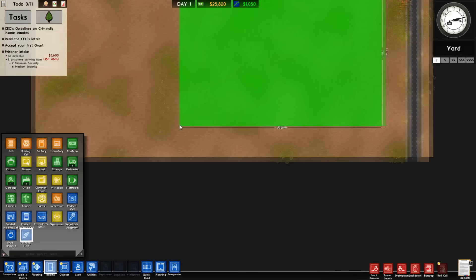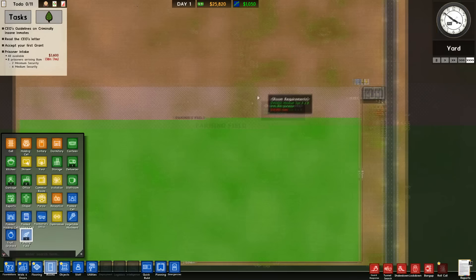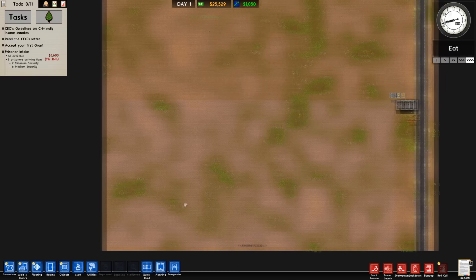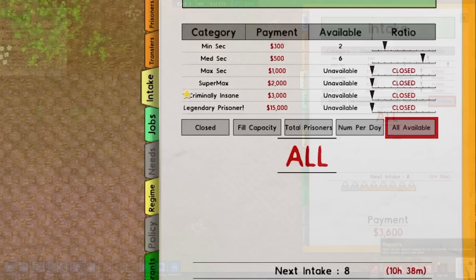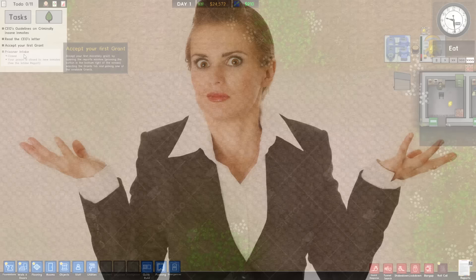Here it is — mega field, maximizing profits. It's absolutely insane to look at, but that's just because it's pure condensed profits. When it comes to actually working in the farming field, there are a couple of options. You can set prisoners to work in the field, but the only downside is that means you actually have to put up with prisoners. So we're going to close off all of our intake because we do not want any new prisoners — what are we, some kind of prison?